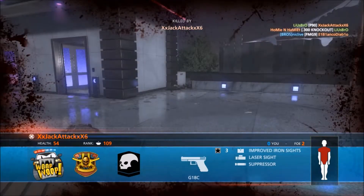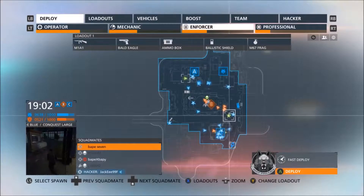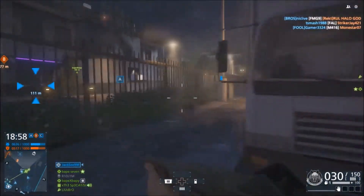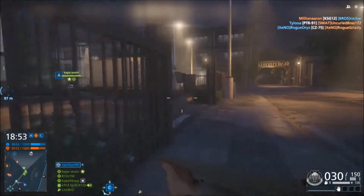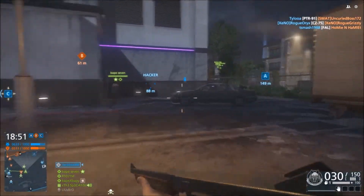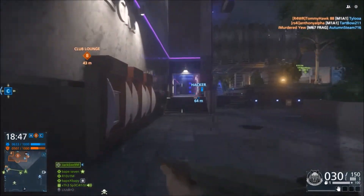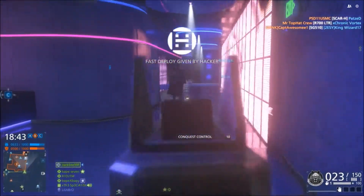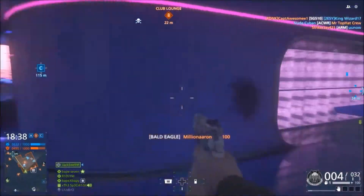Now I want to get into the guns. Let's start with the KSG, which is probably the most overpowered shotgun in the game. This gun doesn't have very good range — normally some shotguns do — but up close it is an absolute beast. There are very few shotguns in the game that can take its place; I can't even think of one. It's so good. There's nothing about it that's not good — it's got great spread and does so much damage up close.